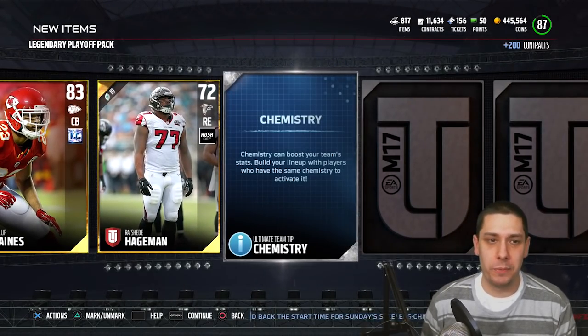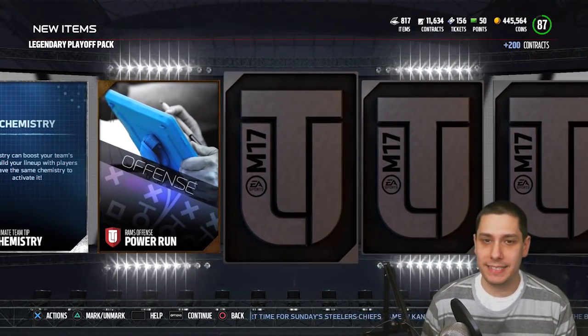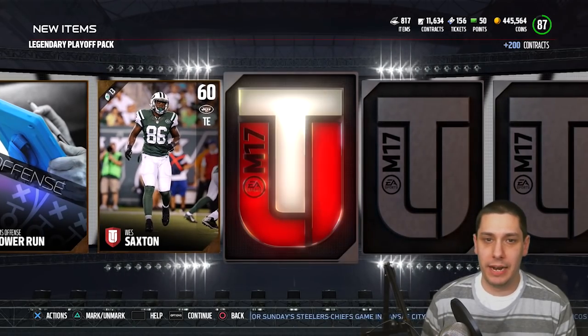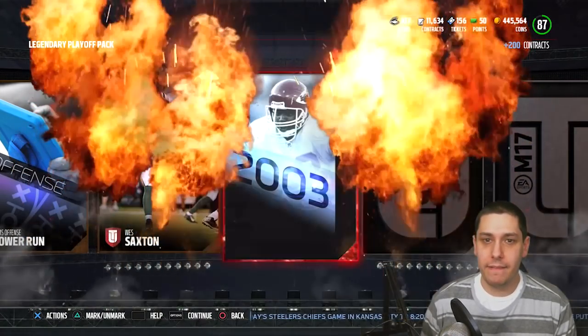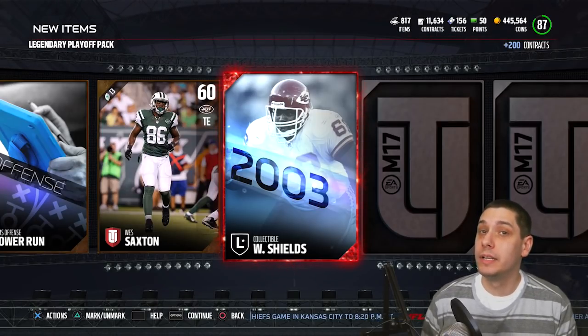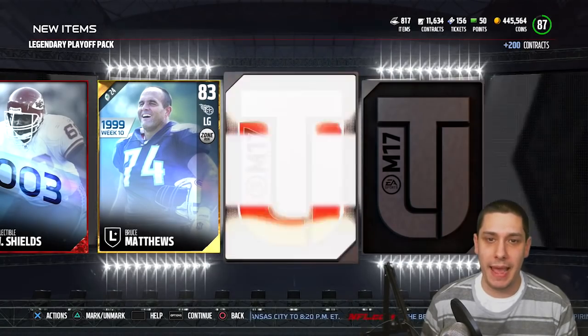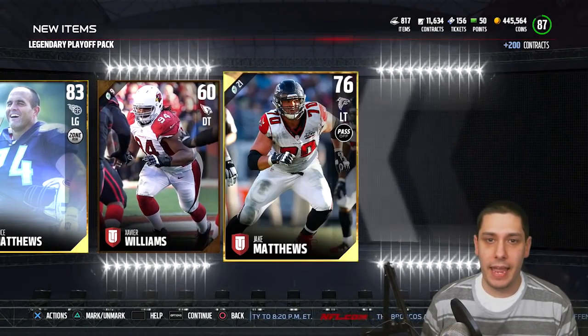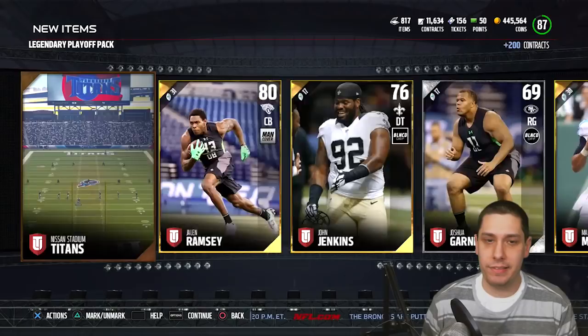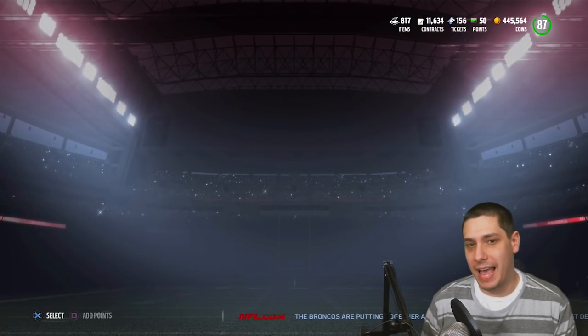Come on — I swear we've pulled Philip Gaines four times already out of four packs. We get a Will Shields — troll me a little bit more, EA. Don't give me a Sam Shields, just give me a Will Shields. Bruce Matthews collectible and the final card is Jake Matthews. Not really anything special out of that pack either.